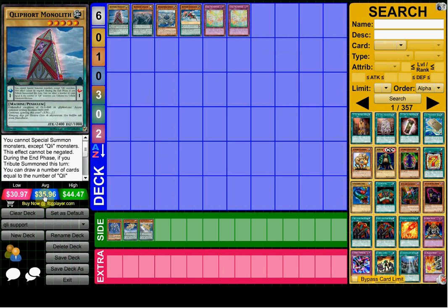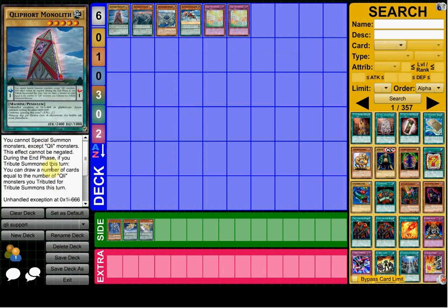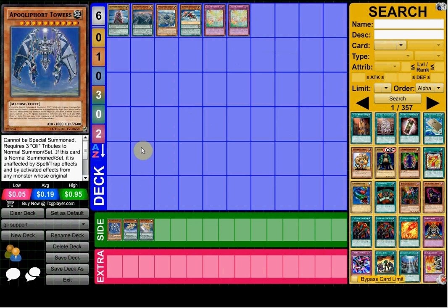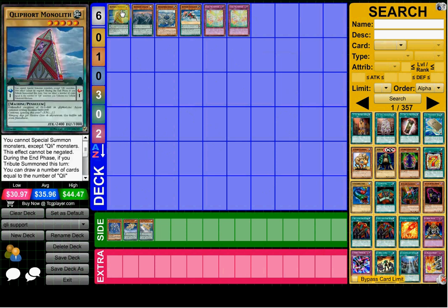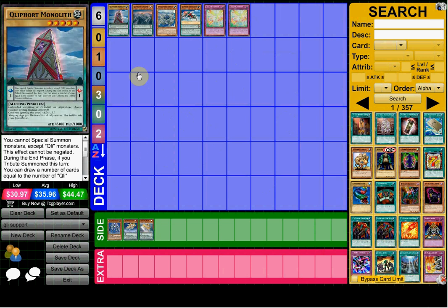First up we got Kulput Monolith, a new $30 secret rare — congratulations Konami. Its stats are really good right off the bat: 2400 attack, normal monster, so you can pendulum summon it back. It's a level five so you can tribute one and summon it. If you have a Carrier in your pendulum zone it boosts up to 2700. You cannot special summon monsters except Kulputs, and during the end phase if you tributed it, you draw cards equal to the number of Kulput monsters you tributed for a tribute summon.